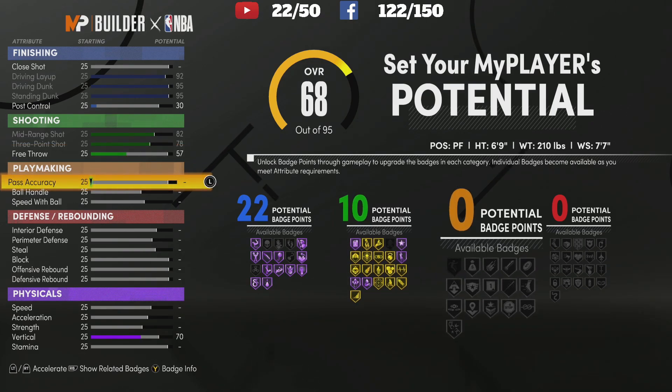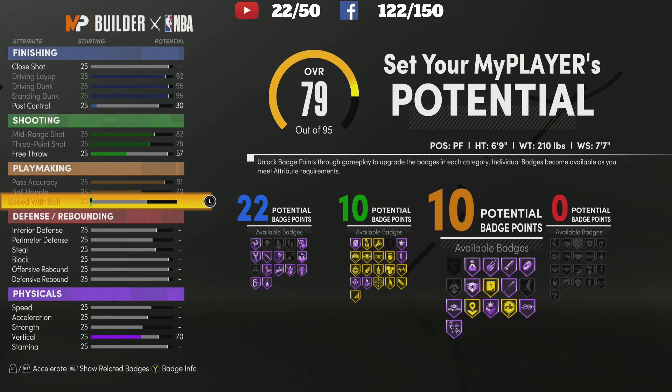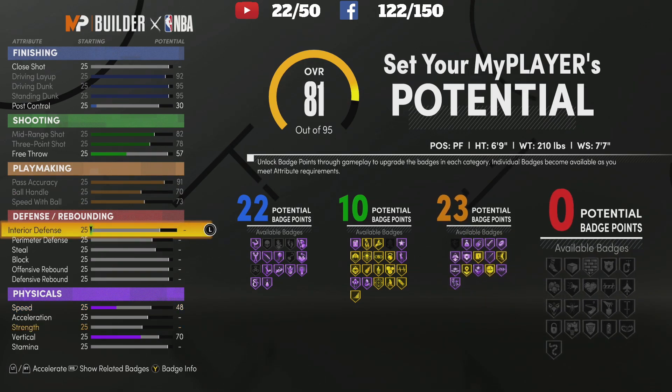We'll go ahead and max out our pass accuracy, ball handle, and speed with ball. Now we've got 23 playmaking badges. Interior defense you don't need on this game to contest shots in the paint.